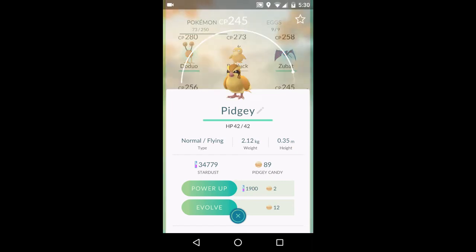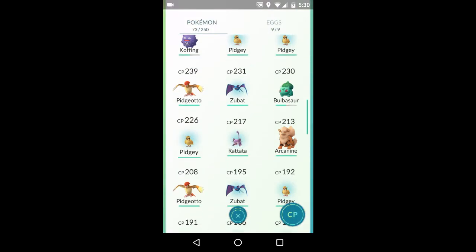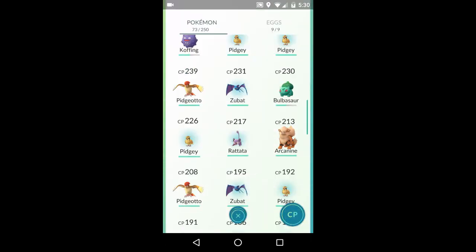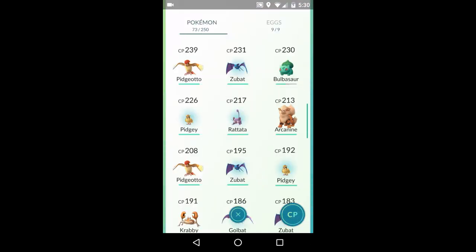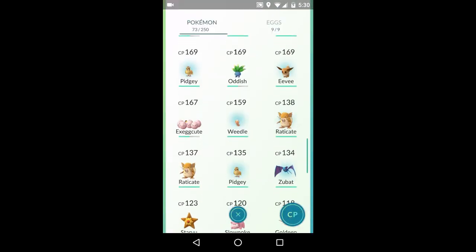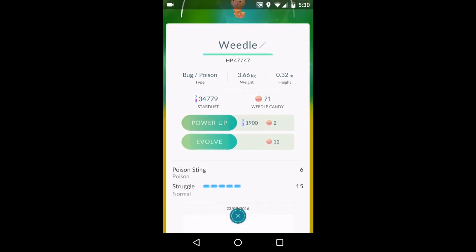You want to save all the Pidgeys that you get because Pidgeys don't cost a lot, as I'm showing you right now on the screen. If you look at the Evolve Candy, they only cost 12. Also, Rattattas don't really cost a lot as well and they're not really that useful. Caterpies only cost 12 as well and Weedles only cost 12 as well. You want to use these specific Pokémon that I've just listed — they don't cost a lot and you're not really going to use them at a higher level. The best way to use these is when you're popping a lucky egg, it gives you a lot of XP.